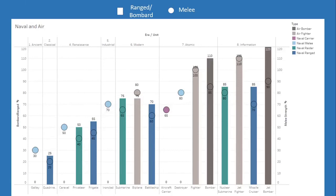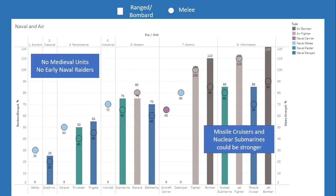Finally, an overview of all naval and air units showing ranged or bombard strength in bars and melee strength in circles, color-coded by unit type, so you can see the progression of combat strength over the eras. Worth noting: there are no medieval naval units at all. There are also no early naval raider units, which I wish they'd add. And I feel missile cruisers and nuclear submarines could be a bit stronger — though nuclear submarines are warranted since they can launch nukes.